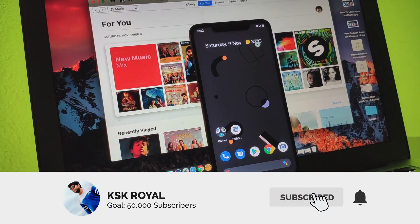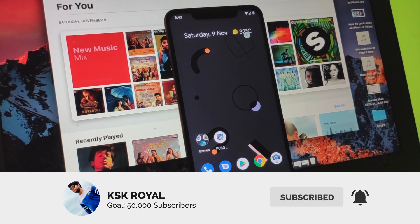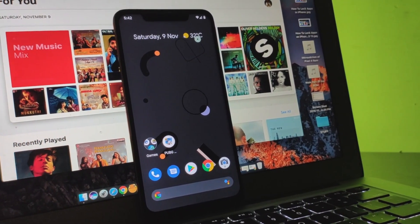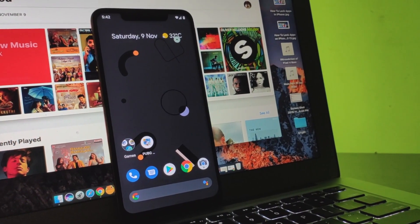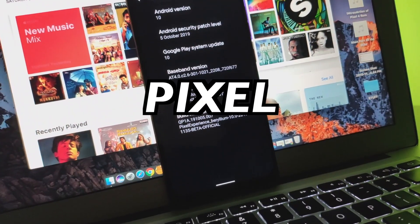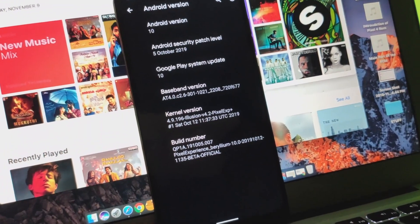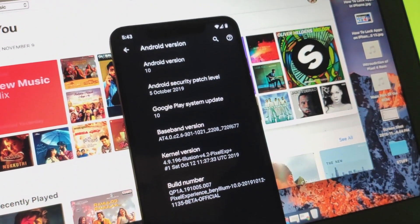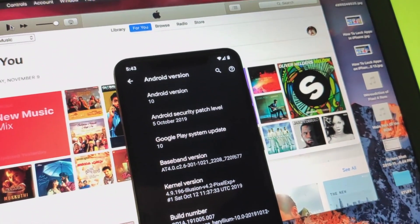But the software that Pixel 4 runs is the purest form of Android, and thanks to the open source of Android, it led the way to install Android 10 on any compatible smartphone and transform your device into a Pixel smartphone. This is called Pixel 4 ROM, aka Pixel Experience ROM. The new update of this ROM brings all new Pixel 4 goodies. Currently, Pixel 4 ROM is now available for many Android devices.